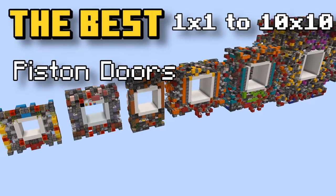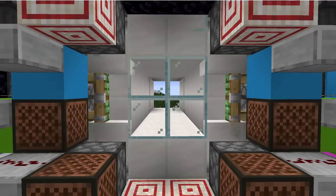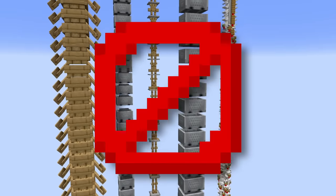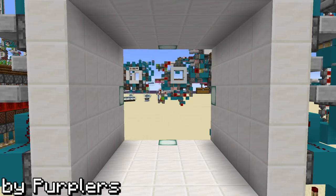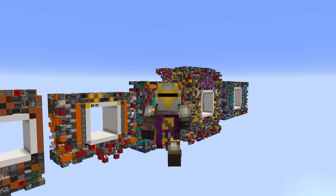These are, in my opinion, the best DPS 1x1 to 10x10 piston doors. Now emphasis on the 'my opinion' part. What I'm looking for is that it has to be really fast while being relatively small, it has to have few or preferably no entities, it has to be non-locational and non-directional, and it has to have a nice animation. So basically, which door would I build in my survival base? Let's get to my picks.